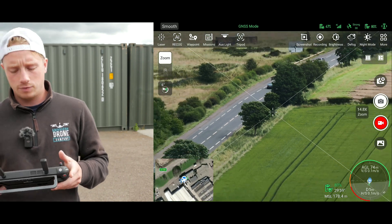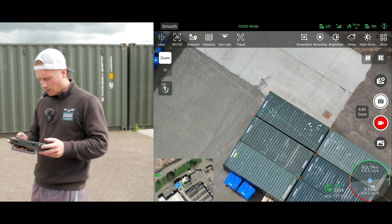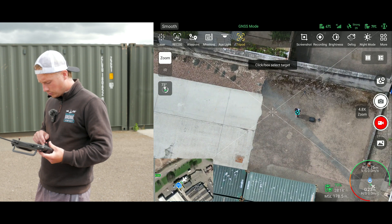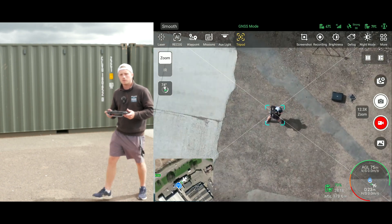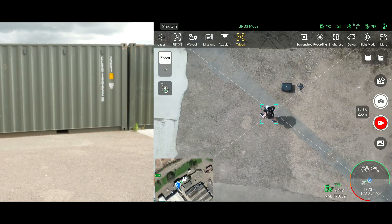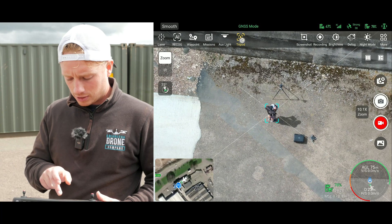It also works on people, of course - I'll quickly just put it on me. Let's see how it does at finding me and then following me. Just click Tripod - yep, it's picked up me. Just press myself, and as you can see it's going to follow me around. Quite impressive, I must say. Let's just click off myself.